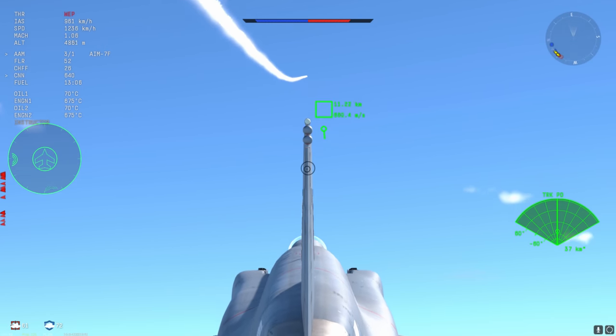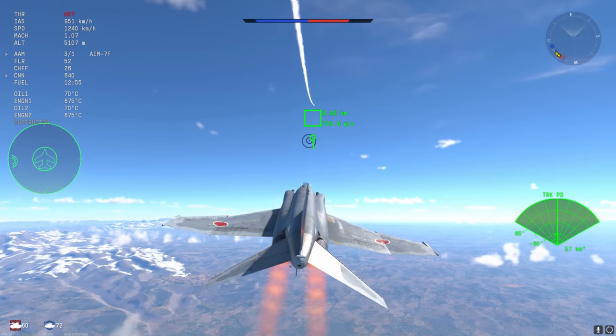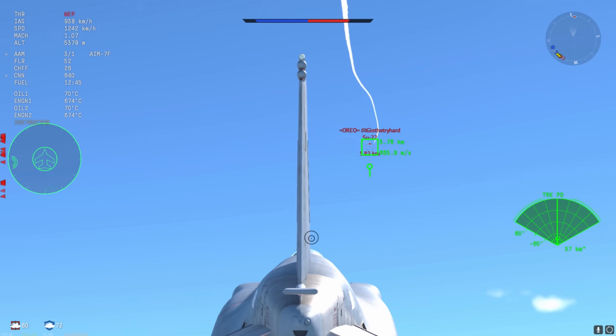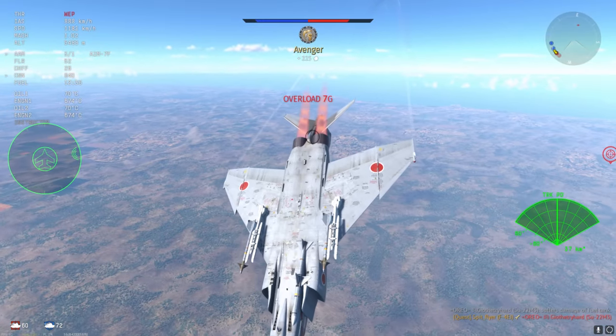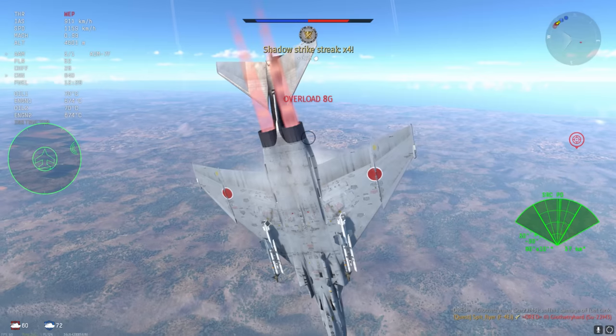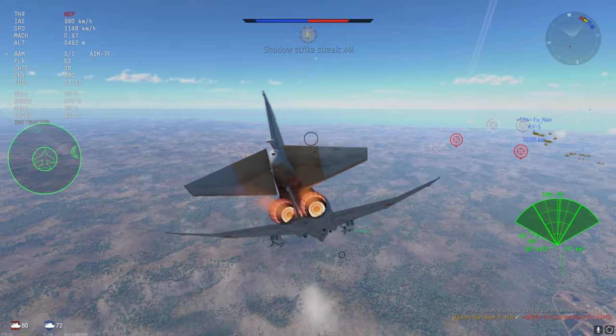Speaking of net benefits to the matchmaker, I believe having the F-4 EJ Kai at 11.3 with these missiles is a little bit of power creep and we'll get to that in a minute. The SU-22 has been nicely set up by the MiG-23 MLD, who has sacrificed his life to set up that kill for me, so I greatly appreciate that. Kill number four.